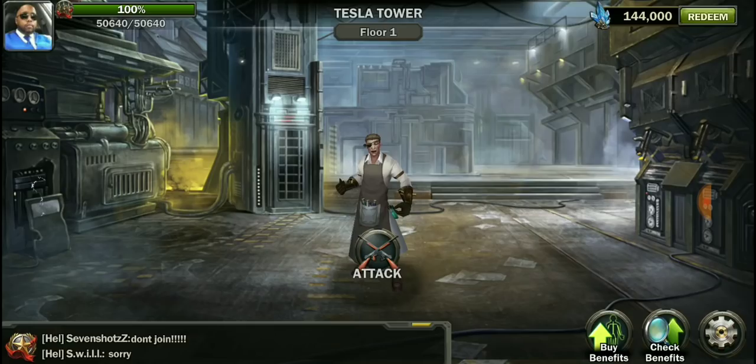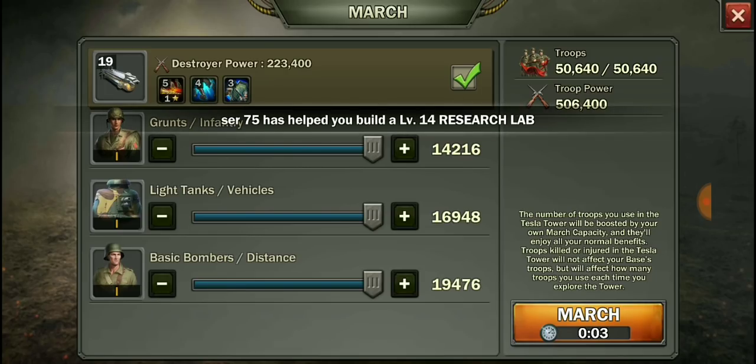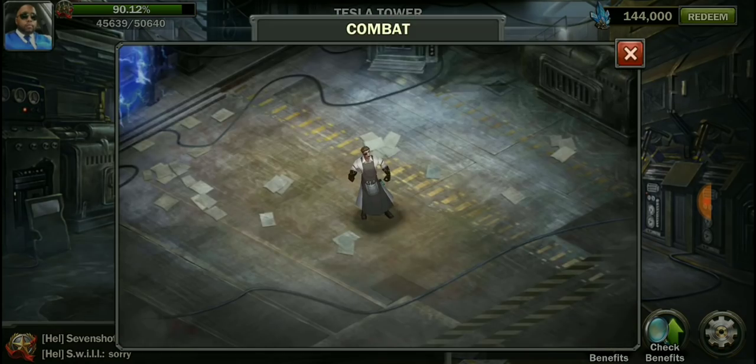We're going to enter the tower. The way this works is every floor you're going to fight a monster. Right now it's giving us Tier 1 troops — fifty thousand six hundred forty troops, which is five hundred six thousand four hundred power. The number of troops you use in the Tesla Tower will be boosted by your own march capacity, so if your march capacity is low it's not going to work well. Troops killed or injured in the Tesla Tower will not affect your base's troops, but will affect how many troops you can use each time you explore.